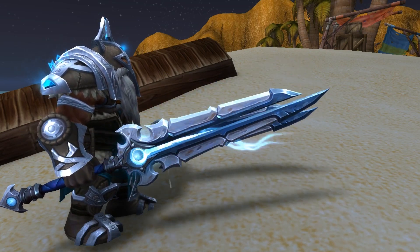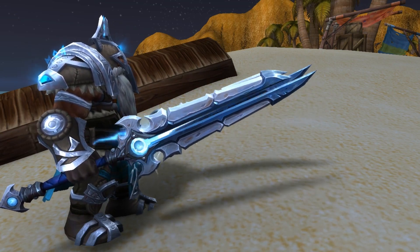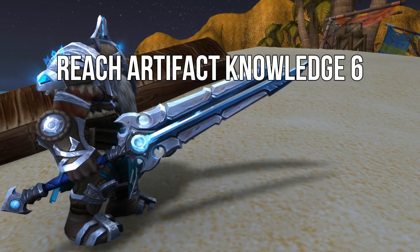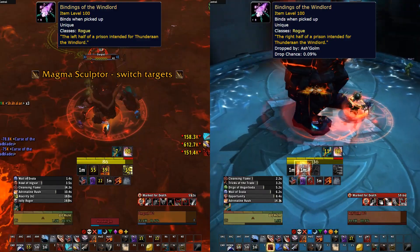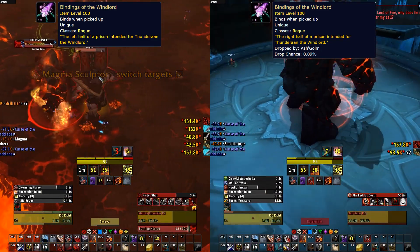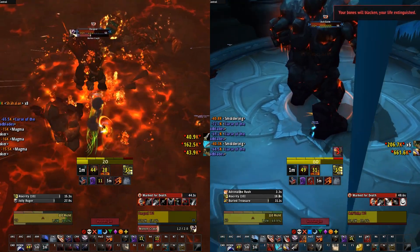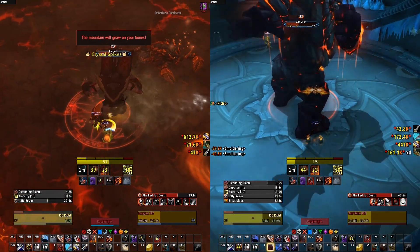The way to obtain this hidden artifact is actually quite simple but it is also a bit grindy. First of all, you need Artifact Knowledge 6 for the items you need to farm to drop. Then you need to head into Vault of the Wardens and Neltharion's Lair to obtain the right and left binding of the Windlord. The right binding drops from Ashgolom in Vault of the Wardens and the left binding drops from Dar'Gruul in Neltharion's Lair.